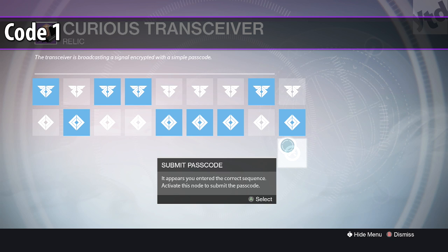The code is actually the order that those knights were in. We're going to use one for the top and two for the bottom. So the first code is: 1, 2, 1, 1, 2, 2, 2, 1, 2. When you enter that, you get another Curious Transceiver.